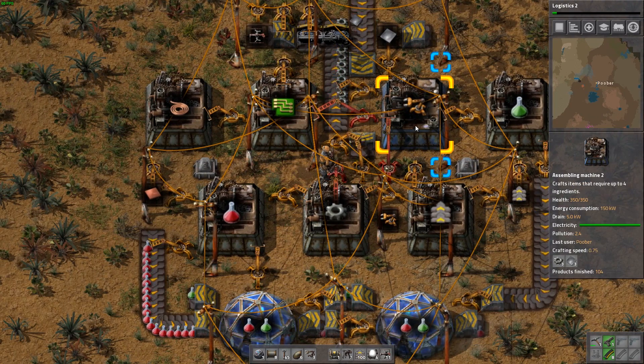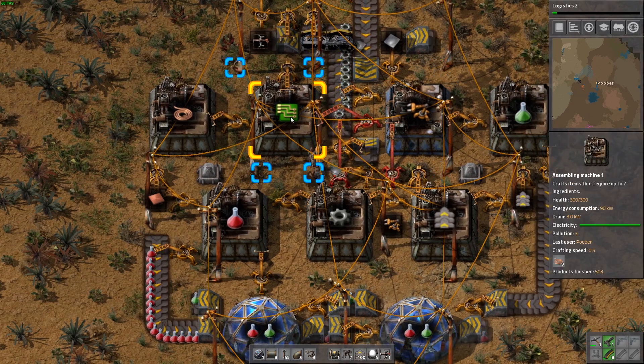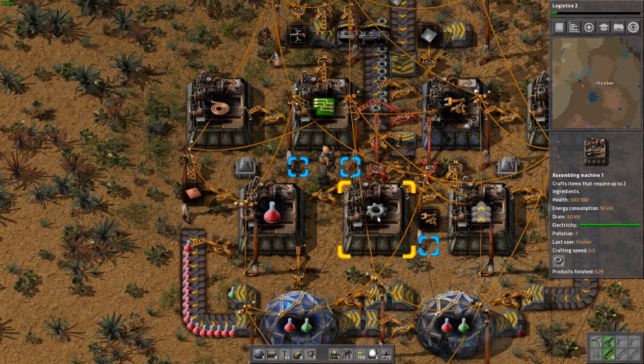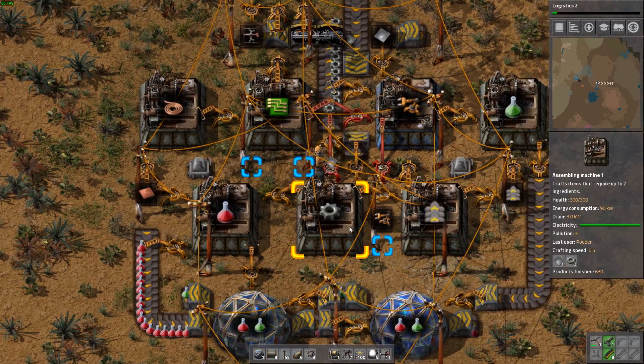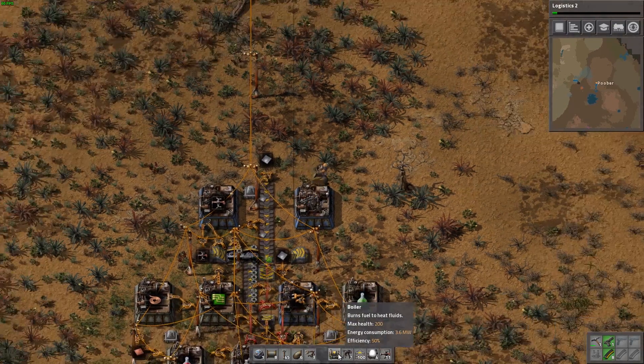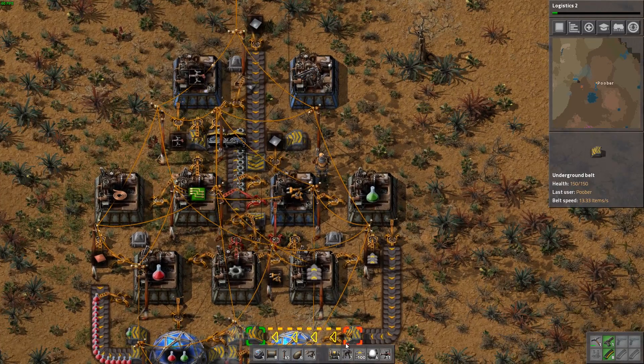It looks like we're now just waiting on our green circuits, which again are reliant on iron plate. It looks like all the iron plate is actually going towards the iron gear wheels instead. So this is definitely not the most optimized setup in the world, but it will theoretically eventually work if you give it enough time.